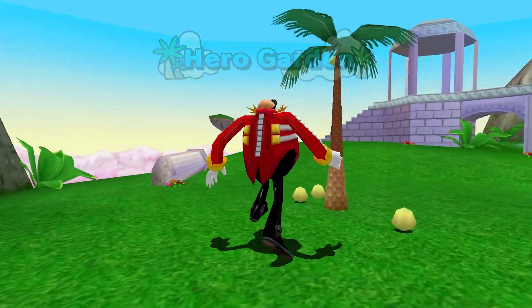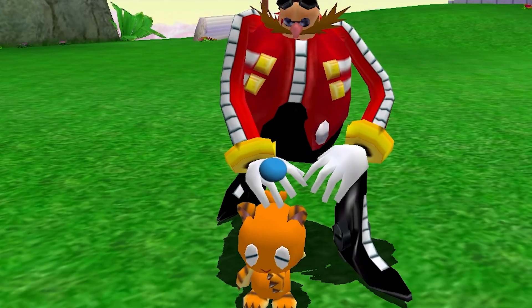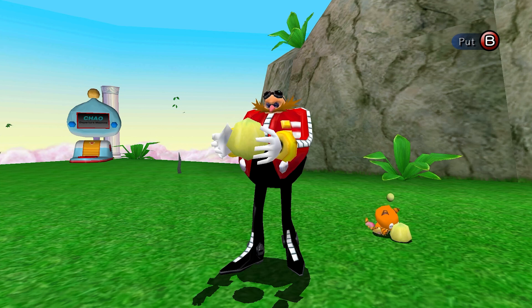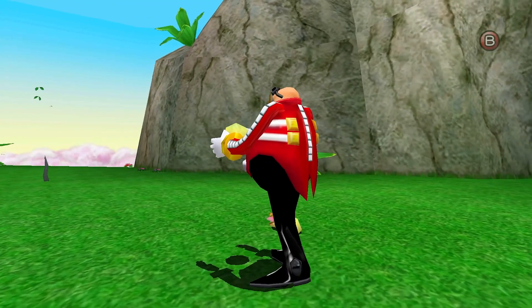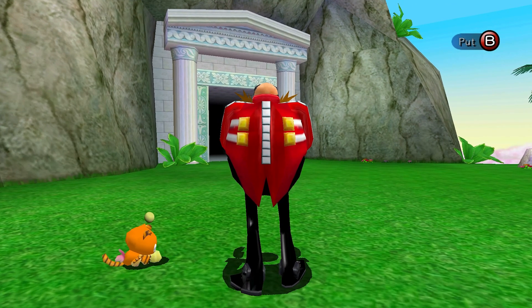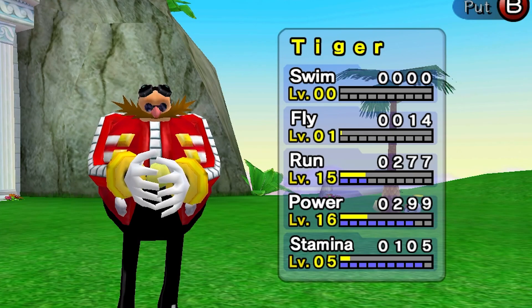Look at how tall I am. I would be terrified if I were you, Tiger. Look at my gimpy wrist. We're going to get Tiger up to level 5 stamina while we're at it. Tiger's stamina stat is so good — I think he's getting extra points. Every time he takes a bite, he gets 3. That's crazy. Tiger's stamina is going to be incredible. Let's go, Tiger.